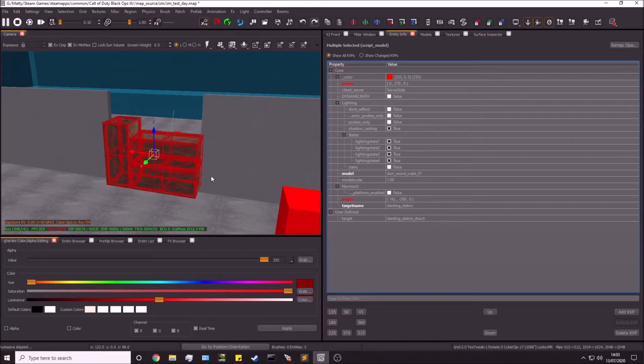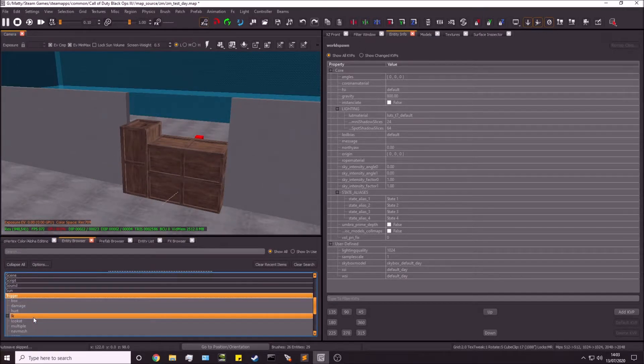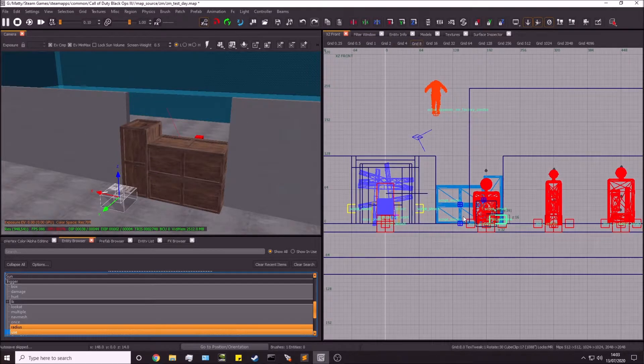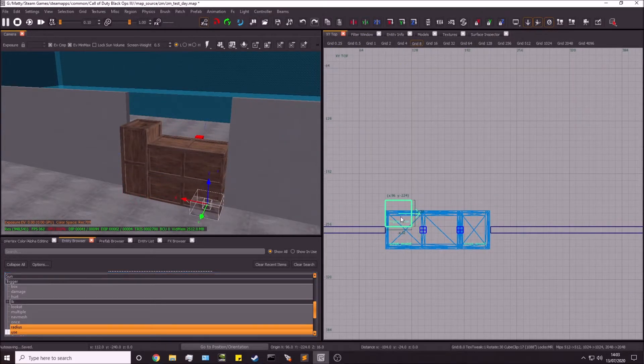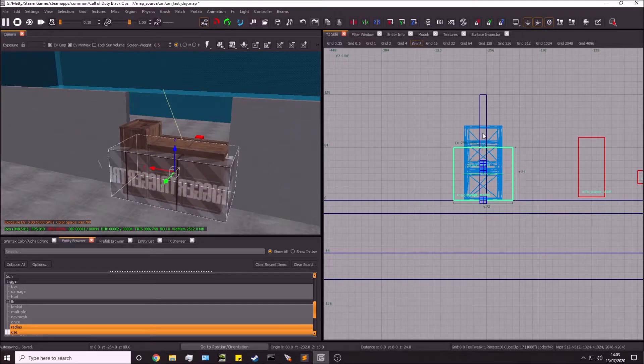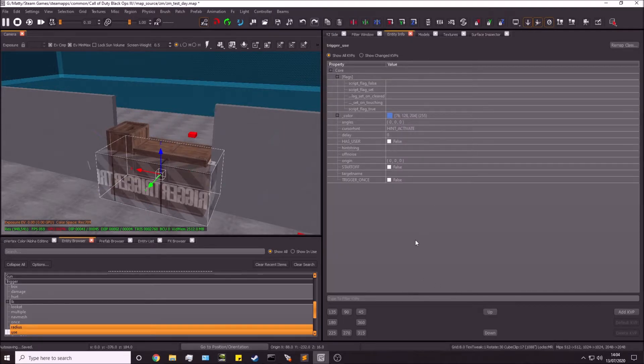Next, let's make the trigger. Go to the entity browser, find trigger_use, and drag it into the map. Position it to cover the entire debris pile — give it a bit more room — and bring it up to cover the full height. Now in entity info, add a targetname KVP of zombie_debris. All KVPs will be in the description if you need to check spelling.